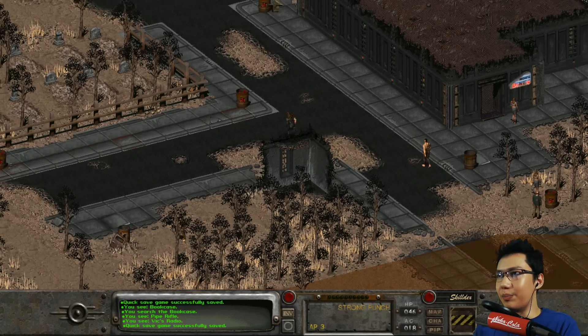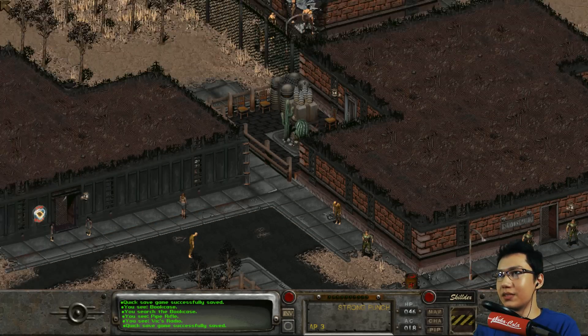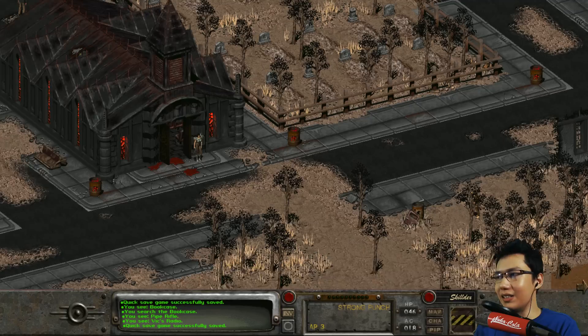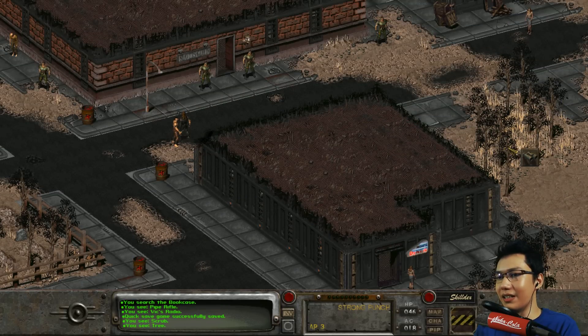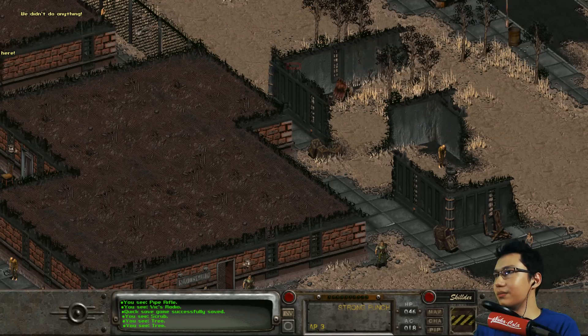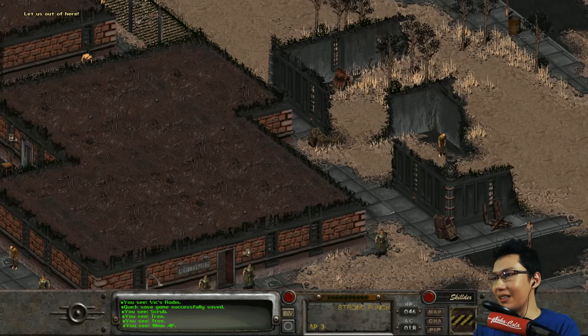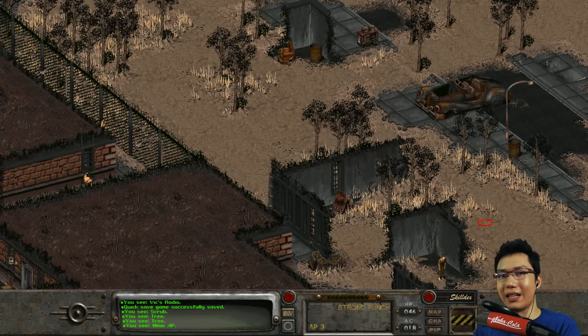The book from what I've heard is somewhere in this area. I'm pressing down shift because - I think it's part of the mod - holding down shift highlights items. There's a rock there, and there's a whole area up here I've never looked at. What is that? 10 millimeter ammo and there's something back there. Let's just go grab that ammo first. I didn't realize there was all this space up here. Apparently there's some ammo by a car.